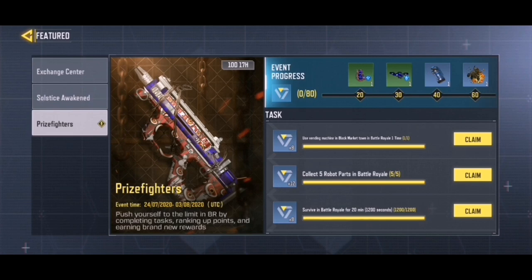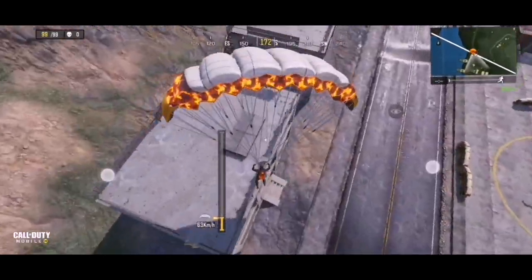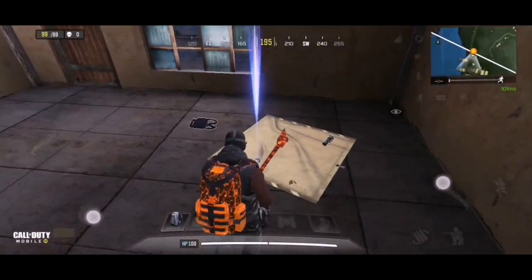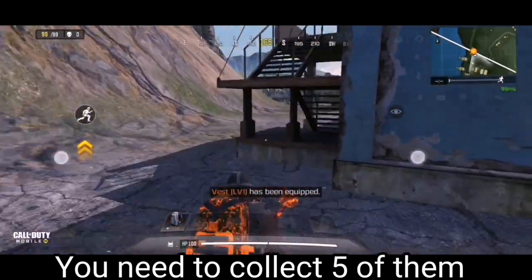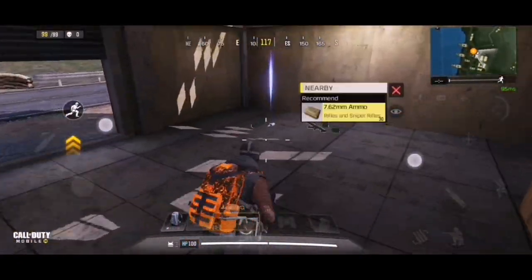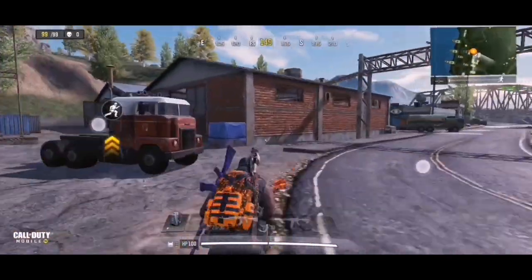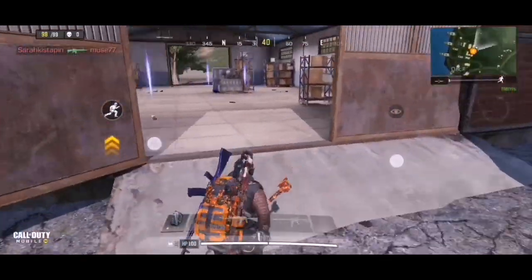Now let's move on to the new mission where you have to find five robot parts in Battle Royale. I recommend heading over to Docks — that's where I was able to find them every single time. These items are called sparkers, and I keep finding them inside the buildings all around Docks. They are all around the Battle Royale map, but personally I keep finding them at Docks in the buildings. You need to pick up five of them.